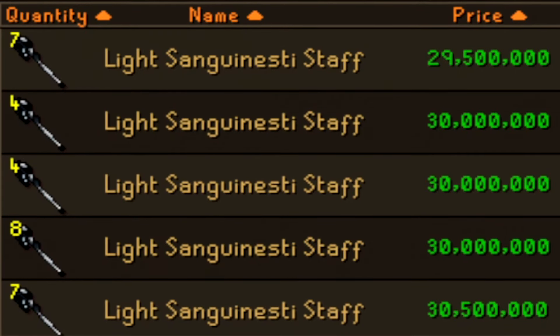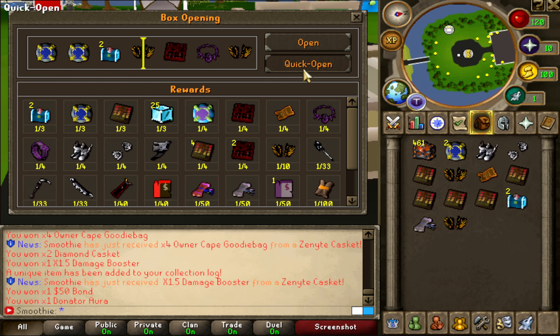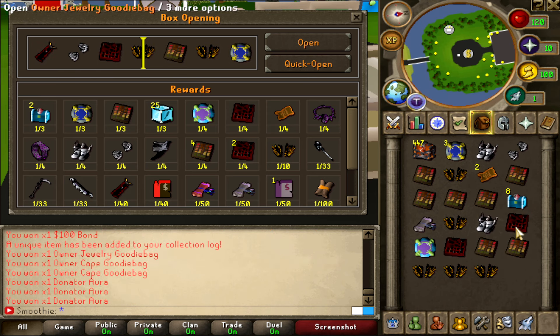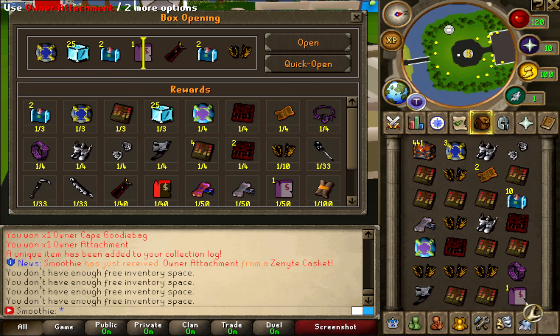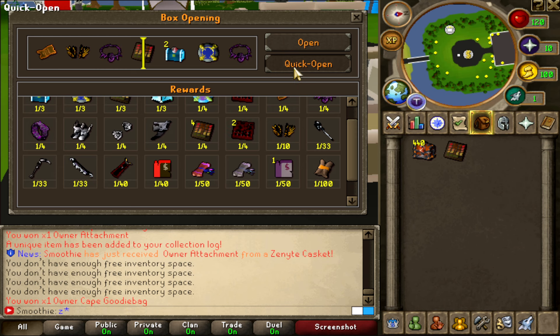This is the second inventory. Owner cape goodie bags. I got the damage booster — that's a nice upgrade. Also 50 bonds, donator aura, diamond caskets, owner jewelry goodie bags — two of them — and a $100 bond. Then owner attachment! Look at that — 270 mil! 1 out of 50. And owner cape goodie bags too. Via the attachment, not bad at all.